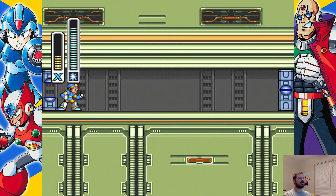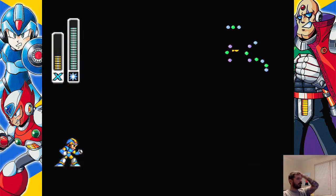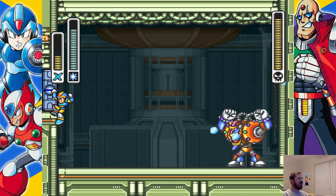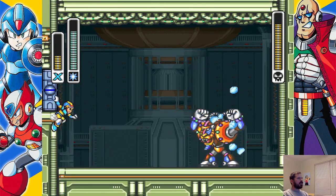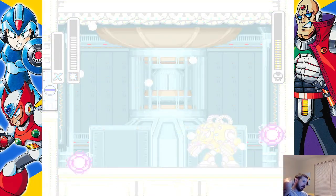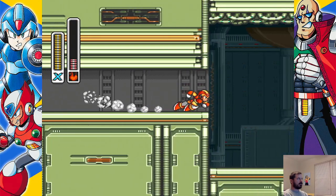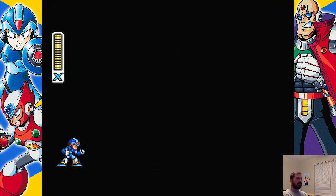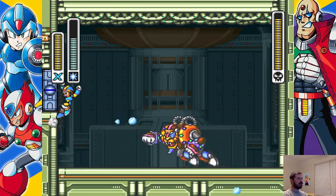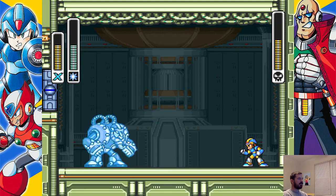The beauty of this boss is you don't need much — all you really need is his weakness and he should be okay. You automatically freeze him, he breaks out, then he does his monkey thing. I hate making the same excuse over and over again, but I definitely do not feel well today. I mean, I suck usually, but just can't give him a chance at all.